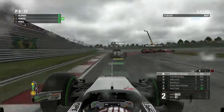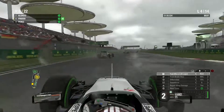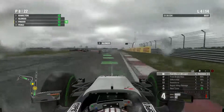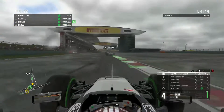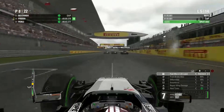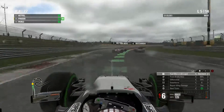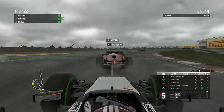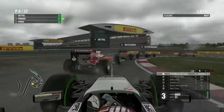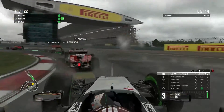My engineer thinks it would be the right call to stick with the intermediate tyres for now, which is what I'm going to do — I'm going to take their advice. Put it back down into standard mix. You can see some action ahead with the two Red Bulls and the Ferrari. It looks like Alonso is going to make a move on Ricciardo, and Ricciardo is going to try and go up the inside of Vettel — it's a sandwich here. Can we get in on some of this action? We're very close to the back of Sebastian Vettel.